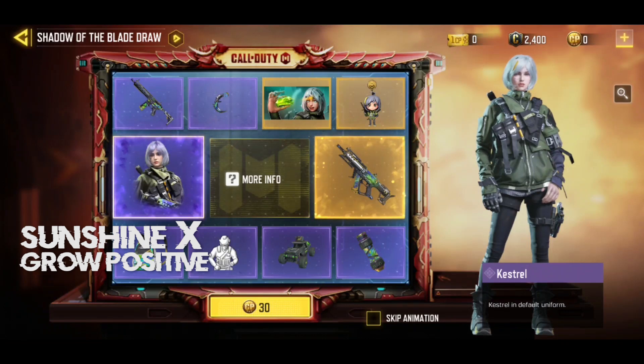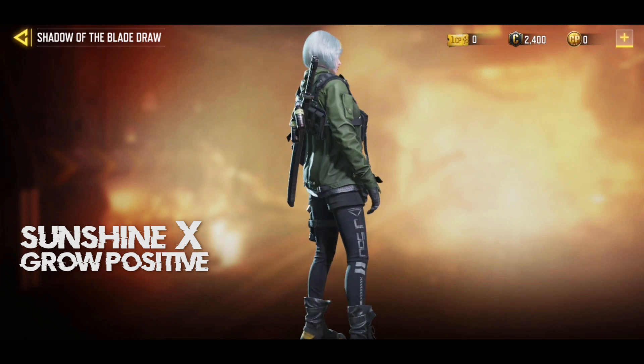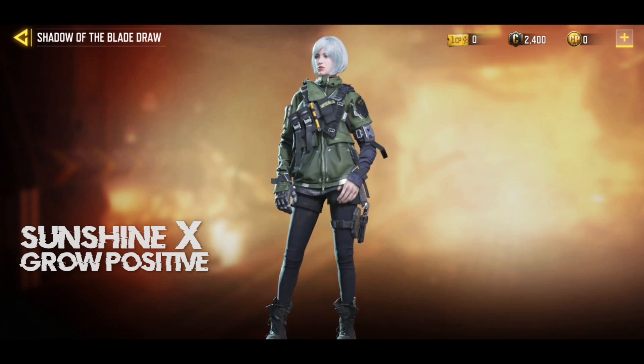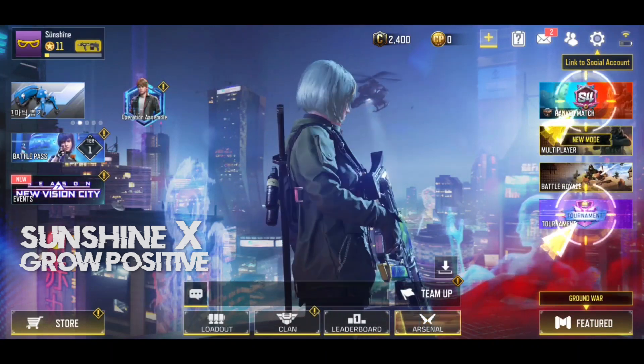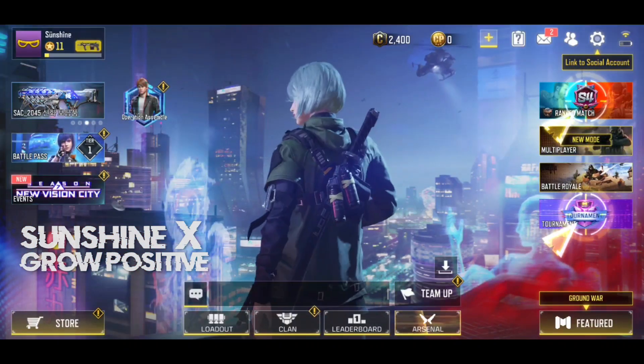The character coming in this draw is named Kestrel and this is a female skin. All jokes aside, in my opinion this is a very detailed and really good looking skin. The character has gray hair, a cute looking face, an olive green jacket, tight trousers, high top boots, and on the back we can see a sword.